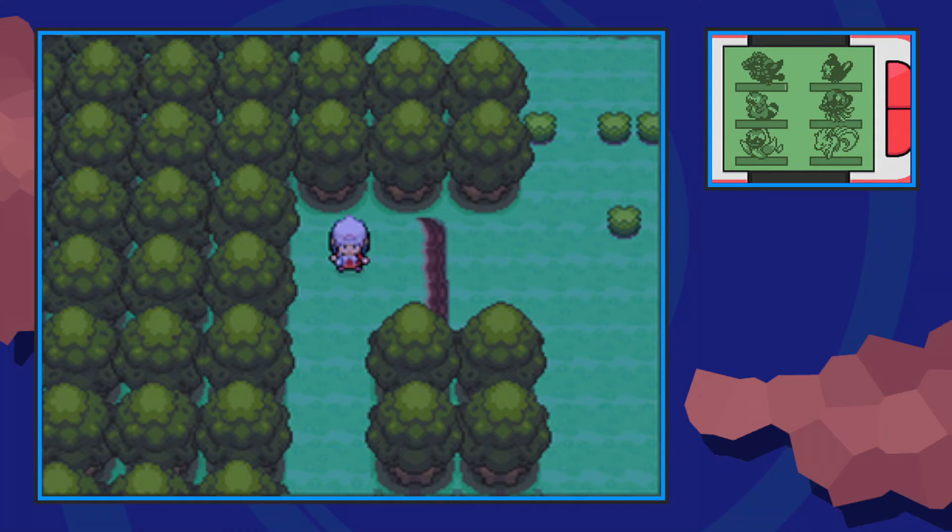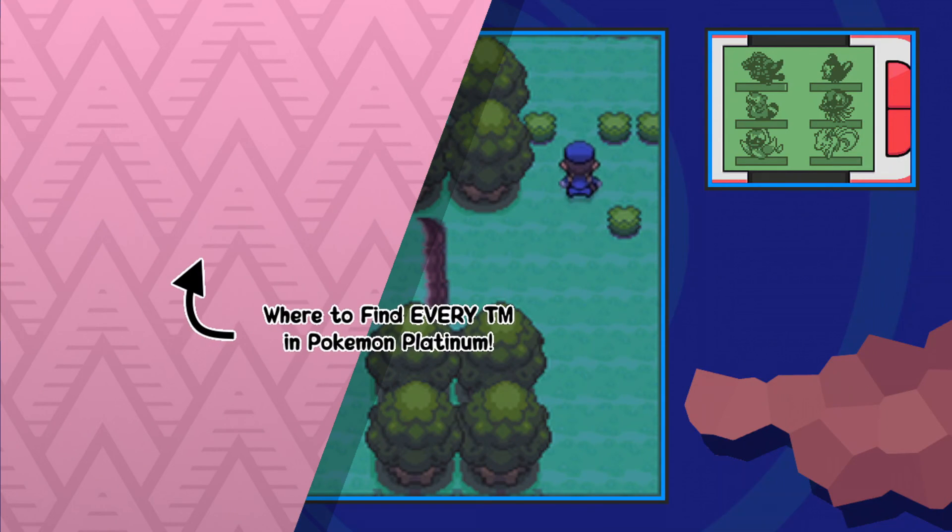Now if it's not here, that means you've already gotten this TM, and sadly that means you cannot get another one as this is the only method. That's how you get TM11 Sunny Day in Pokémon Platinum. I hope you enjoyed the video and as always, Techno's out.